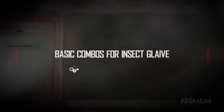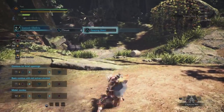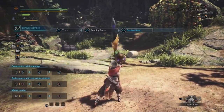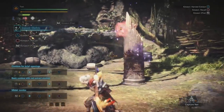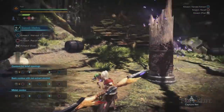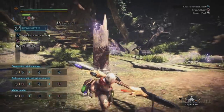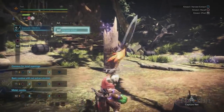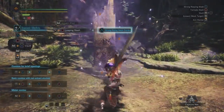Insect Glaives have many different combos, but for the purposes of this guide we're going to focus on the Kinsect, aerial combat, and mounting monsters because these are the best places to start. L2 plus triangle will send out your Kinsect to extract, and L2 plus circle will recall it. Holding L2 to aim and then pressing R2 will mark a spot on the monster you are facing, and the Kinsect will head to that location, extract, and release Kinsect dust, which will release an explosion if then struck by you. You can also press R2 mid combo to mark a monster as well.